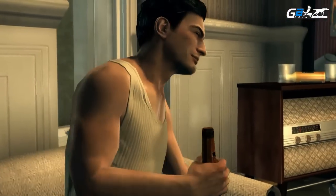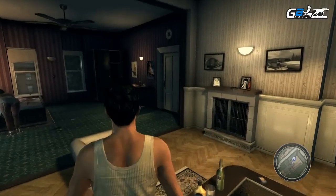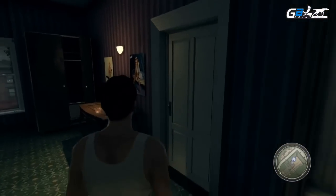This is Joe's apartment — this is where you start all your missions and stuff. As you go through the 1930s, 40s and 50s, the interior decoration will change.